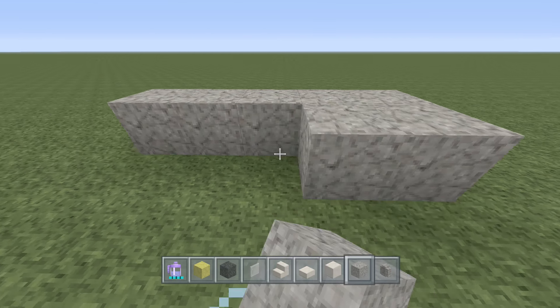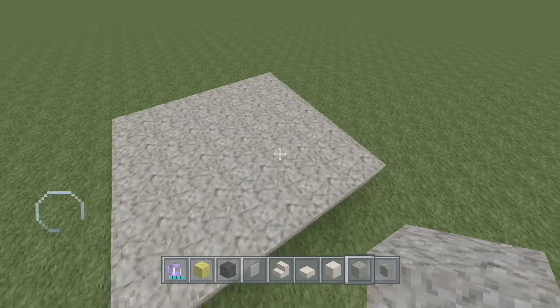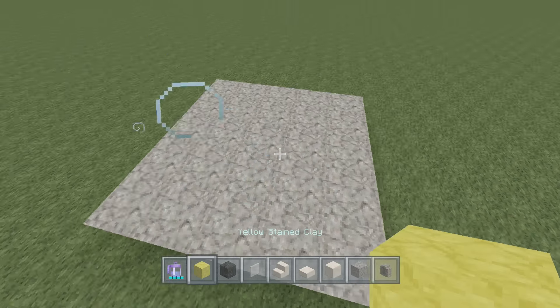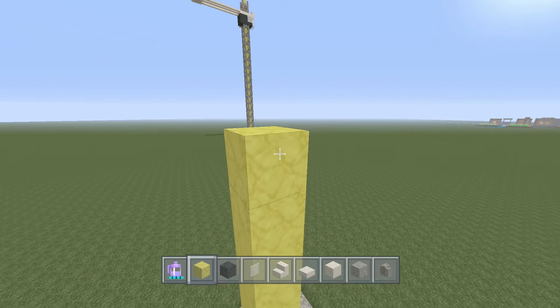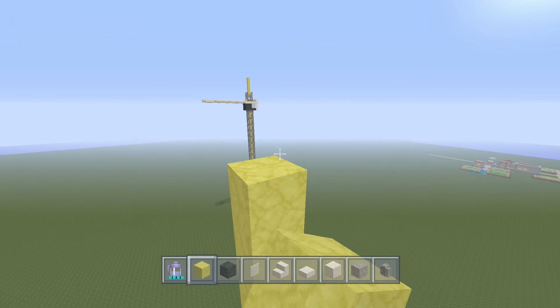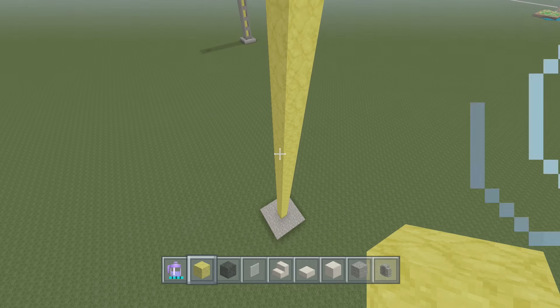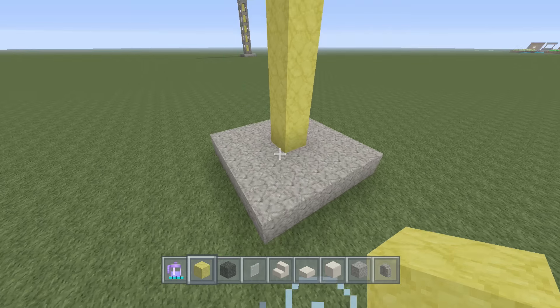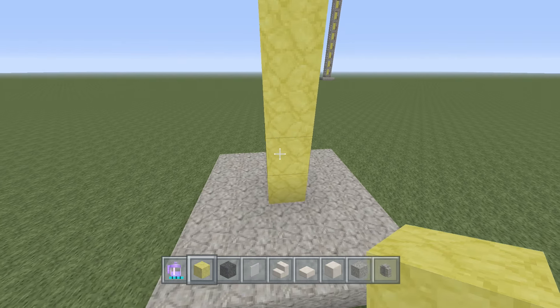Count out five blocks on each side to form your 5x5 square. Then take out your yellow stained clay and stack it all the way up. Every crane is different in terms of how high you need it — judge based on whether you're going to the top of a small or large building. I'm not going to make it too tall just for time-saving purposes.